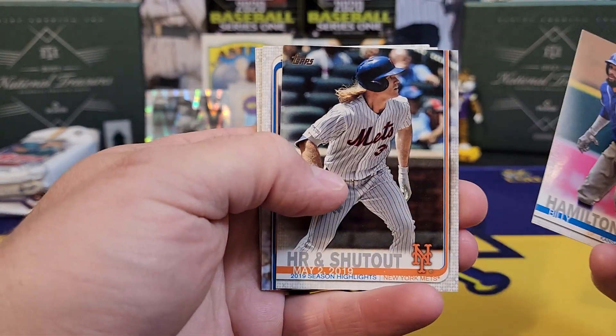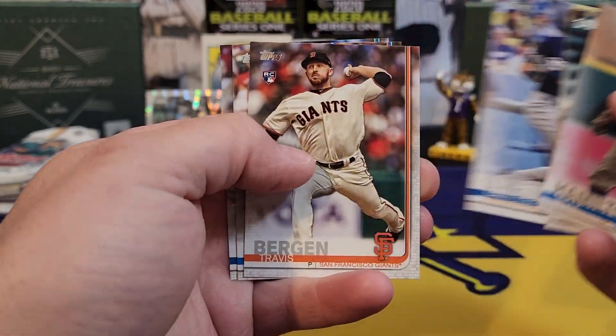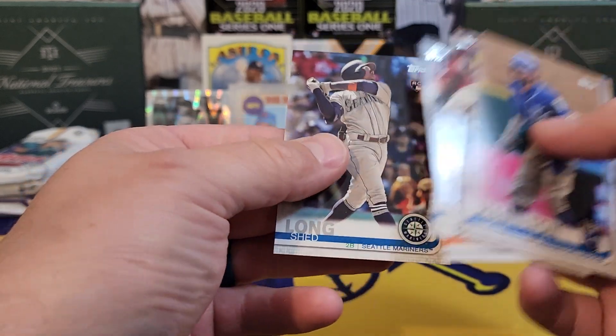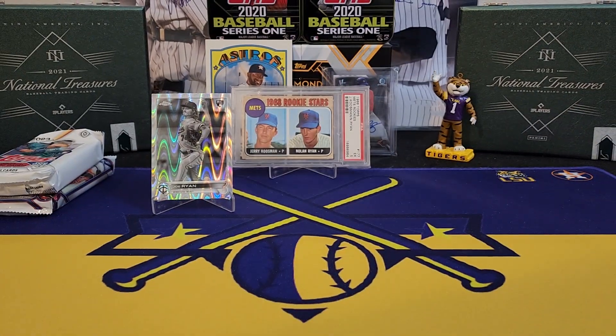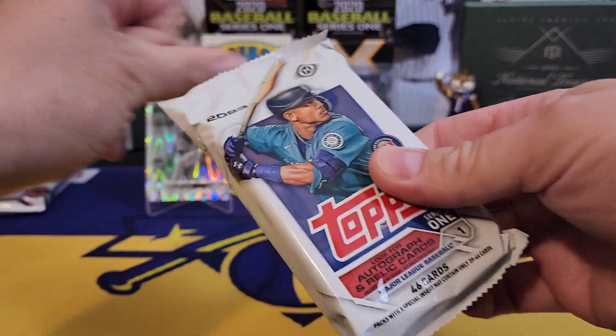See if we can pick up a rookie — Yelich, a virgin card, and a Shed Long. So nothing happening in that pack, but we got two fantastic packs to finish.